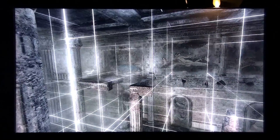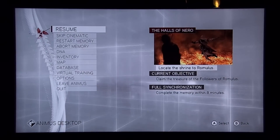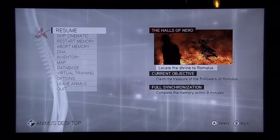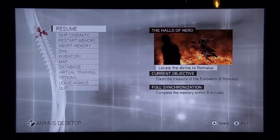What it is YouTube. Got Assassin's Creed: The Brotherhood. It's the Halls of Nero and we gotta locate the Shrine of Romulus. For full synchronization, you gotta complete the memory within 8 minutes. Claim the treasure of the followers of Romulus.